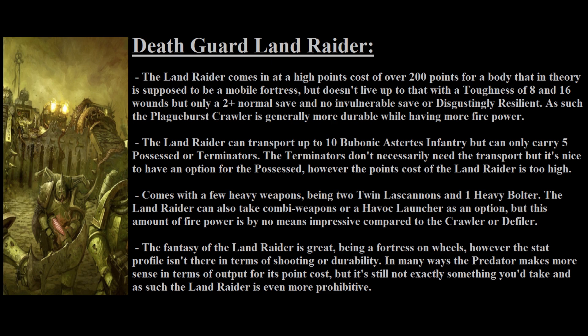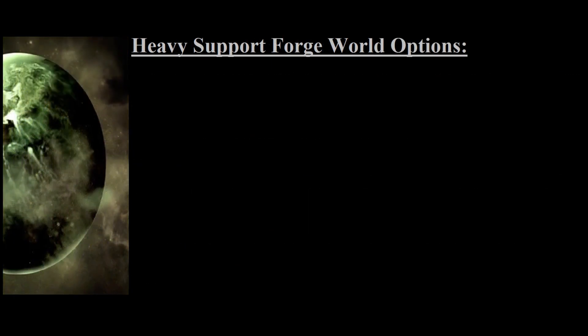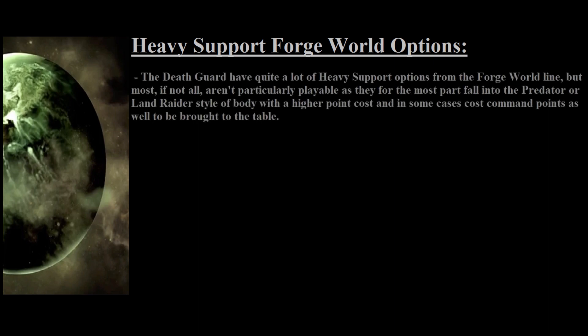Those five options cover all the heavy support choices within the Death Guard Codex proper. Death Guard does have plenty of options from the Forge World line, but the majority aren't worthwhile — they are too expensive, with similar profiles to the Predator tanks, and some even require additional command points on top of their normal points cost. I'll save time by not going over them specifically, but if you've found any uses for those tanks, please mention them in the comments below.